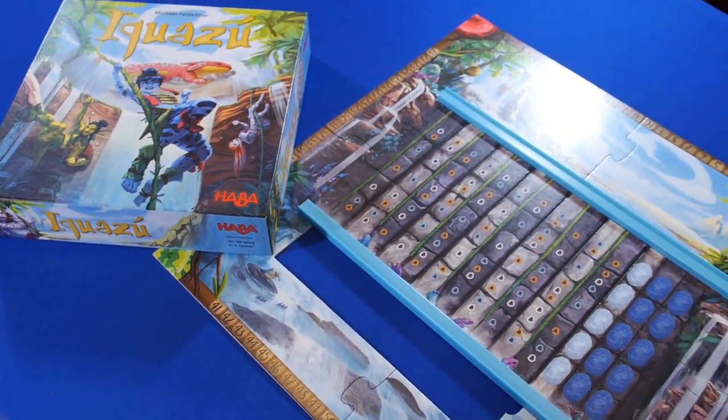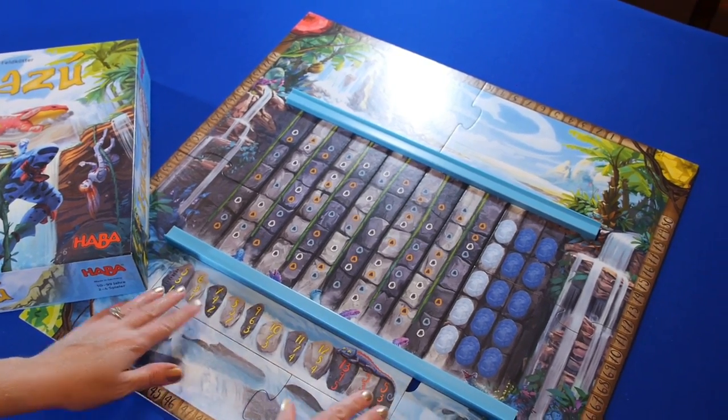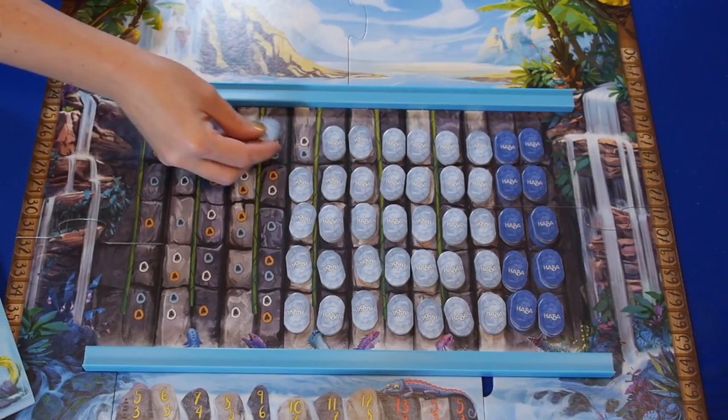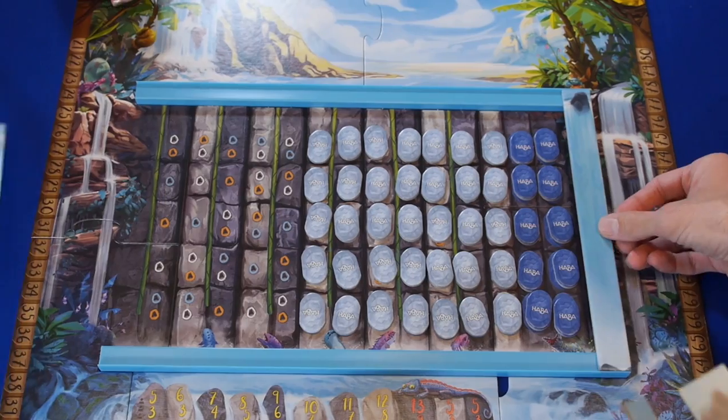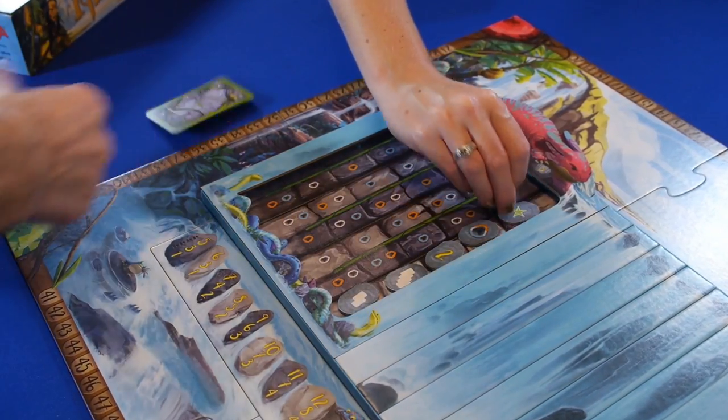You'll begin by assembling the board and choosing the point track for the correct number of players. Place the bonus tiles face down, then place the water frame on the left and the waterfall strips to the right. Then the first column of tiles are flipped over and everyone is dealt three cards.